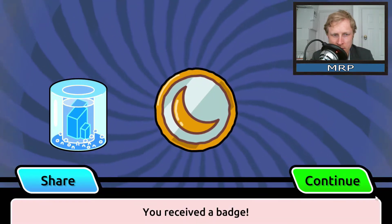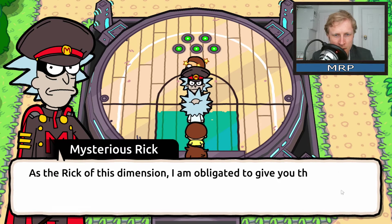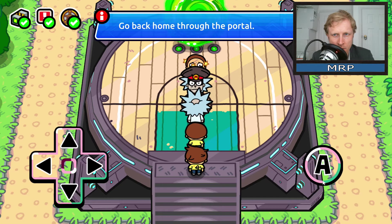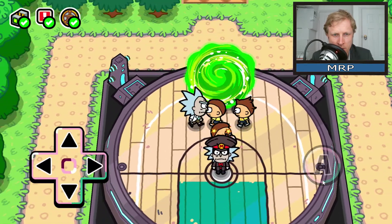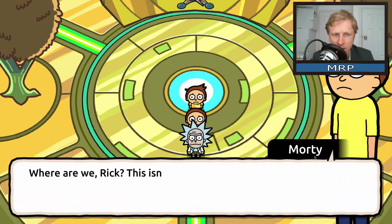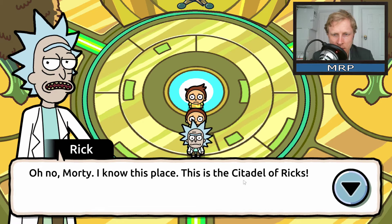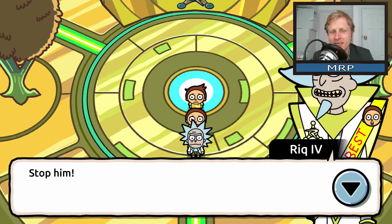I got loads of stuff here. I can go in a portal now - yes I can! We are... where are we Rick? Oh Morty, I know this place - it's the Citadel of Ricks! Citadel of Ricks!